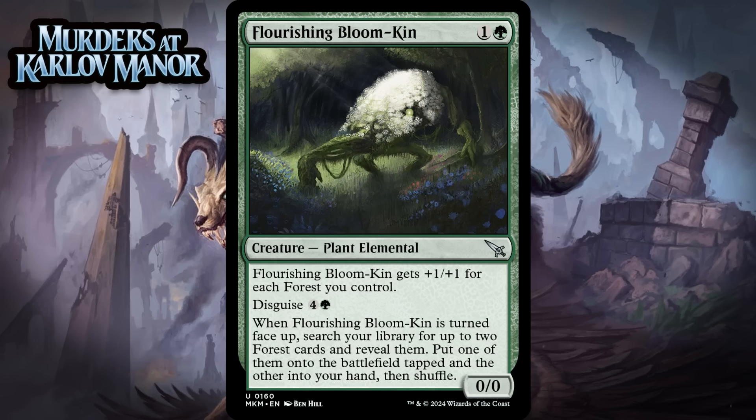Next up, it's Flourishing Bloomkin, which for 1 generic and a green is a 0/0 plant elemental at uncommon. It gets +1/+1 for each forest you control. You can disguise it for 4 generic and a green, and when it's turned face-up, search your library for up to 2 forest cards and reveal them — put one onto the battlefield tapped and the other into your hand, then shuffle. So this is obviously at its best in a mono green or heavy green deck — you probably need about 12 forests to do great with this. That said, the disguise option means it isn't unplayable in other green decks, especially because its ability to search up forests means it will still be a respectable size. It can grab you this format's dual lands too. I'm giving this a B-.